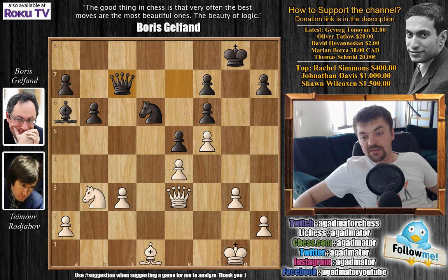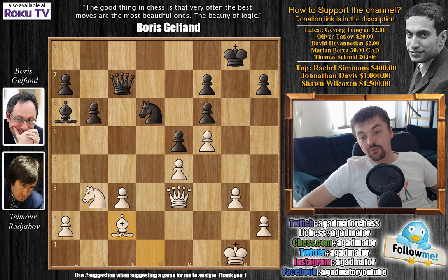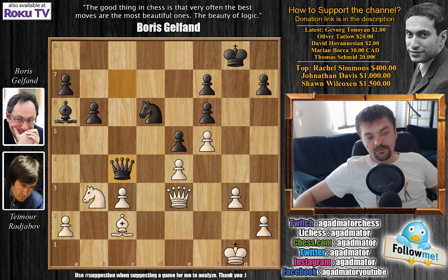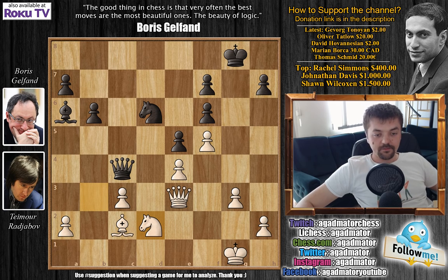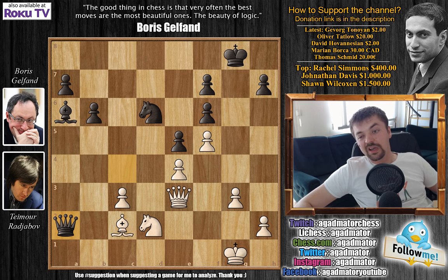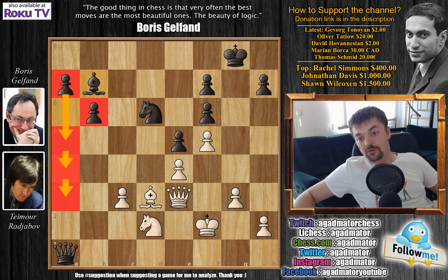Another option after queen to c7 is bishop to c2, to activate the bishop, but then the problem is the instant queen c4. Black is already threatening checkmate, and you have to react. After knight to d2 attacking the queen — the knight is also guarding f1 — but now you lose the a2 pawn. After something like bishop to d3 check, king moves, now comes bishop to b7. There's nice pressure on the e4 pawn, and again there's a huge advantage on the queenside. Black can just march the a pawn to victory — a very slow death for white.